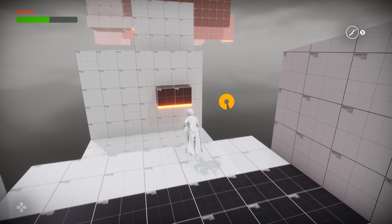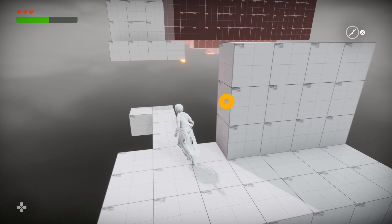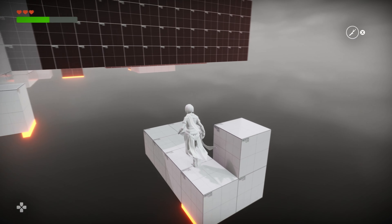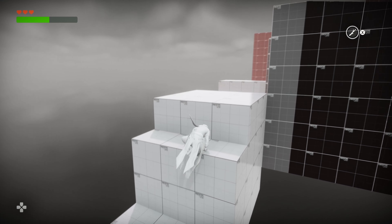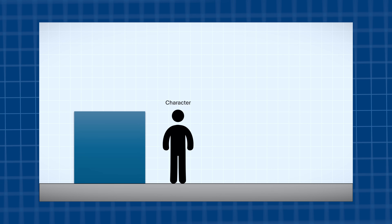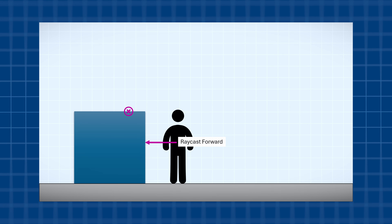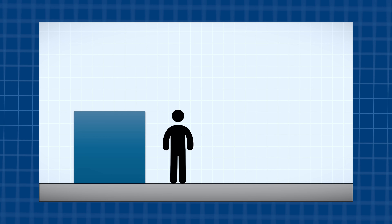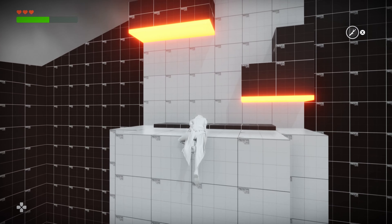Ledge grabbing also works via sensors and various additional checks. The condition for ledge grabbing is that the character is not grounded, and that there's a wall in front of them with a reachable edge. I can recognize the edge using a number of so-called ray casts — rays that are shot from a specific point in 3D space in a defined direction, sometimes with a specific maximum length. When a ray collides with an object, I get the exact point of the collision. Once I've received several of these points of information, I can check where the edge is located and whether the character has enough space to stand after climbing.